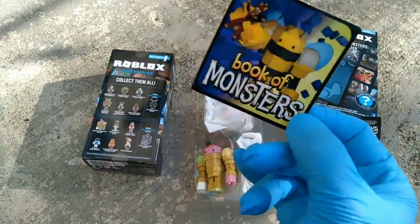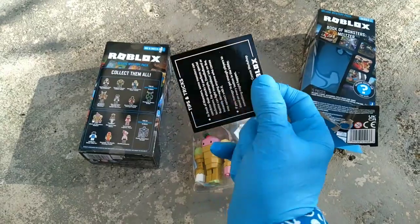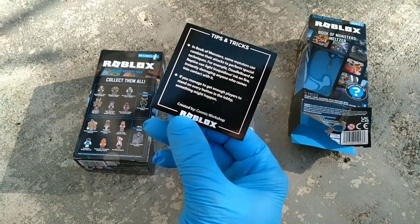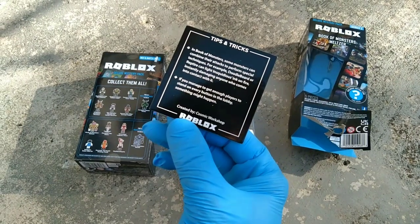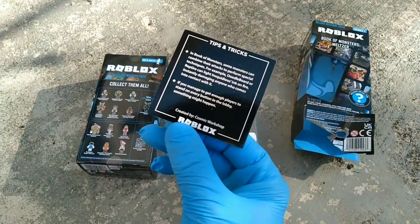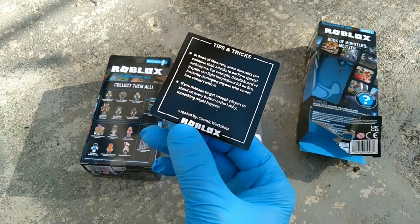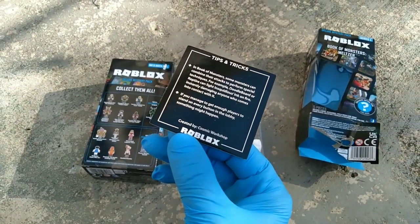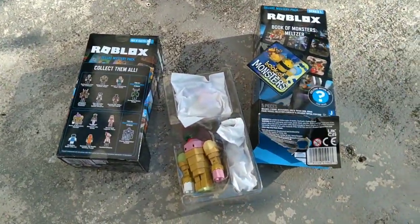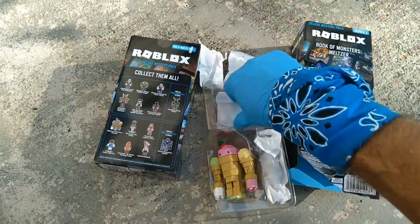Book of Monsters — I would love to be collecting these with every Roblox pack made. It's a cool little piece of ephemera. Tips and tricks: in Book of Monsters, some monsters can combine their attacks to perform special techniques. For example, Doodle Board or Reptire can light the door's ink on fire, damaging anyone who comes into contact. If you get enough players to stand on every button in the lobby, something might happen.